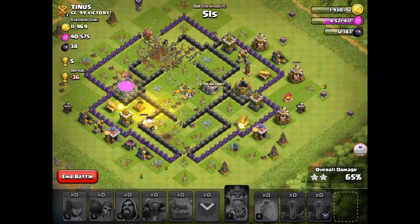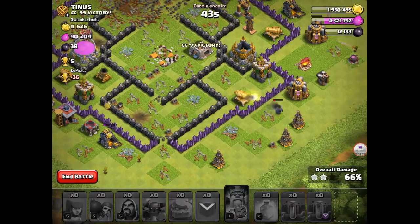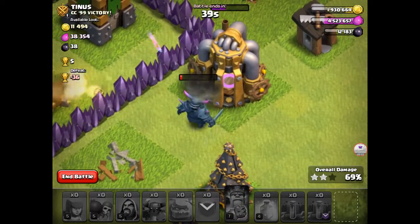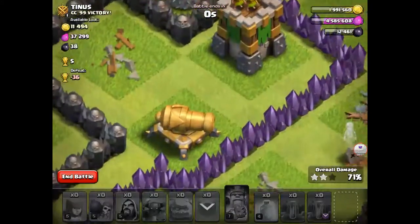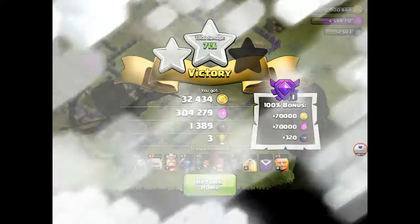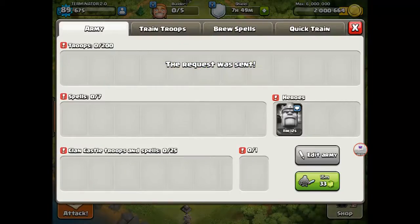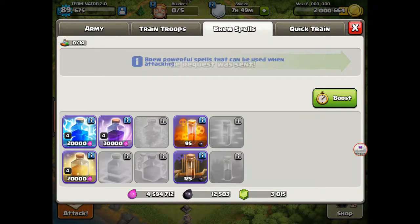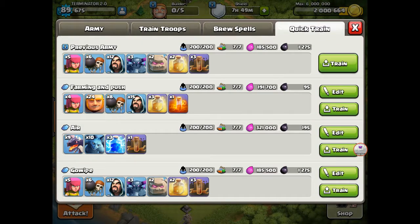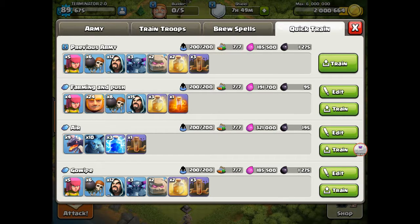Let's see what we've got — we'll probably be getting like three trophies, not even. Oh my god, you just killed Harold, you son of a PEKKA killer! So we've got 70,000 loot — for our loot bonus. And there's a whole new update that just came out, like a training thing — still getting my head around it. So far saved some for farming and push. We've got air attack I use in war, GoWipe that I just used, and farming and push. It's a quick train — this quick train thing is really good, it's like one button and your army is on.